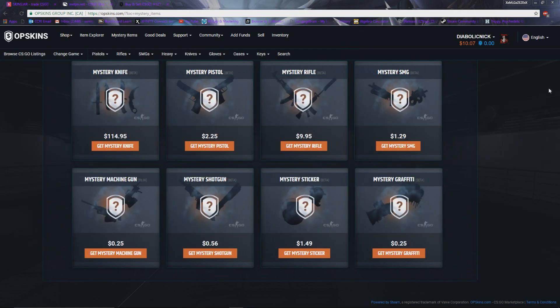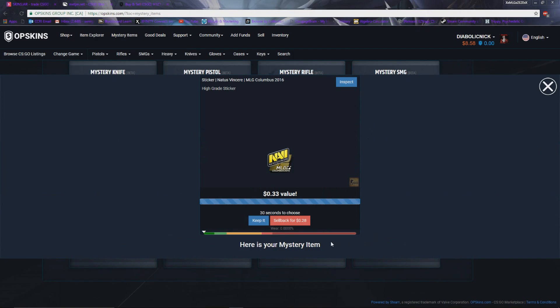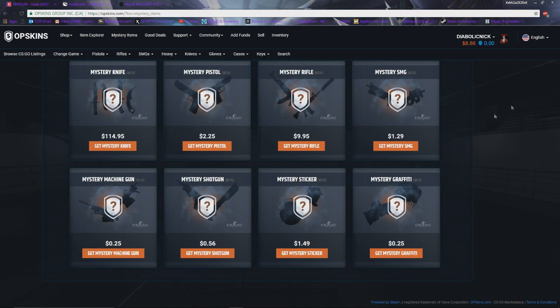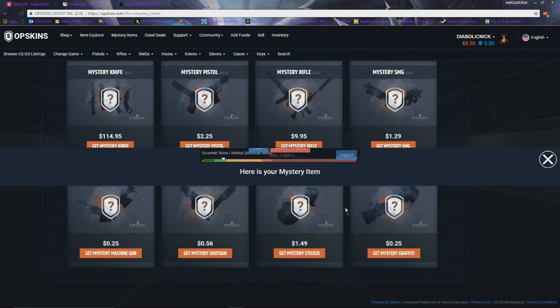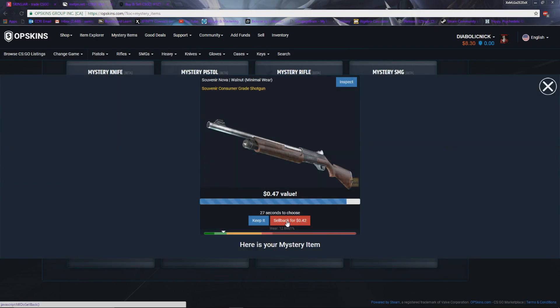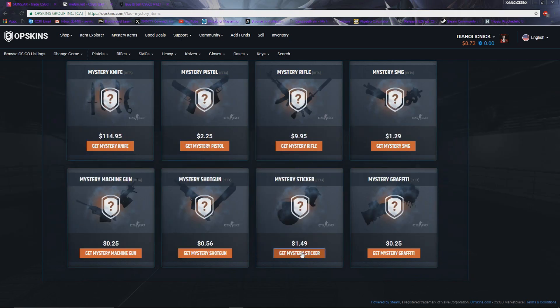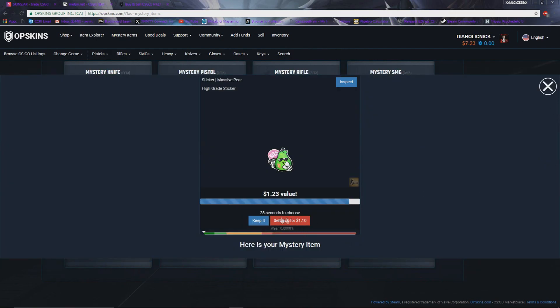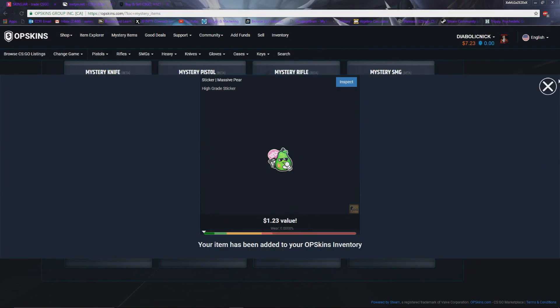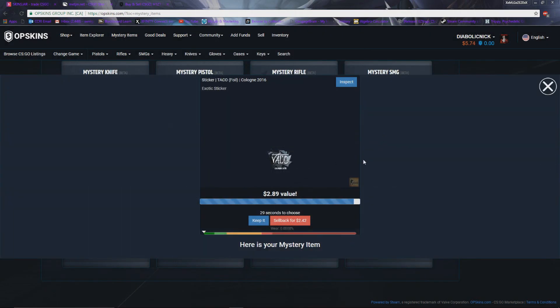Let's get a mystery sticker, do some high stuff boys — not the best. Pistol — let's do a mystery shotgun, medium — give something good — $0.47, not the best. Mystery rifle, mystery sticker medium — give me something good baby — a $1.23, we'll keep that OP Skins inventory. Lost a little profit — let's get something good — $2.89, boom, keep that baby.